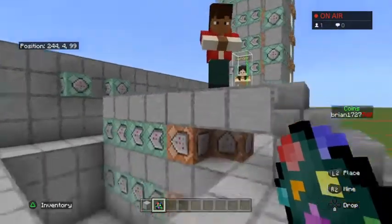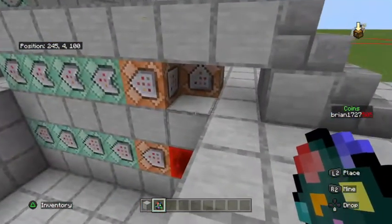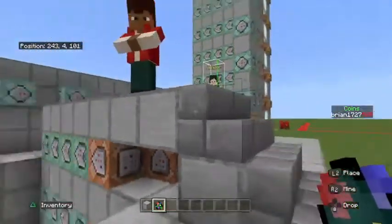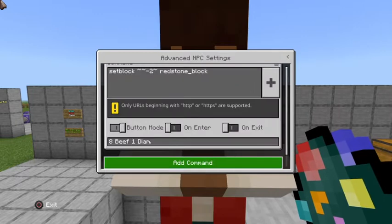Once you have the NPC placed down, you need to note exactly how you oriented your NPC. My NPC is standing two blocks above this spot here — if you were going to try to set that spot, he's four blocks above that. Take note of that. Then go into the NPC and you can choose a name, skin, and other settings.